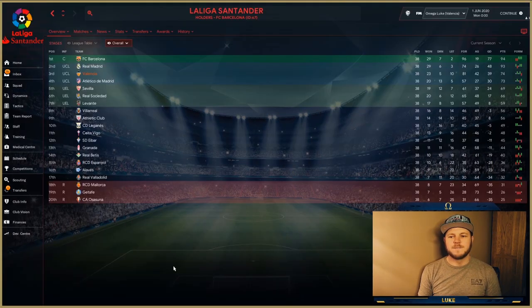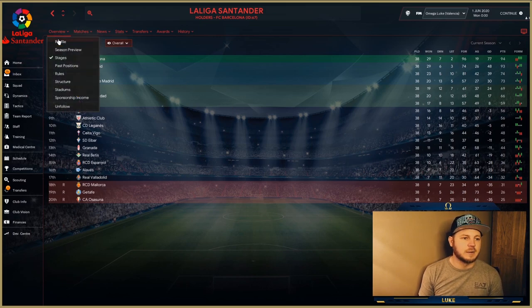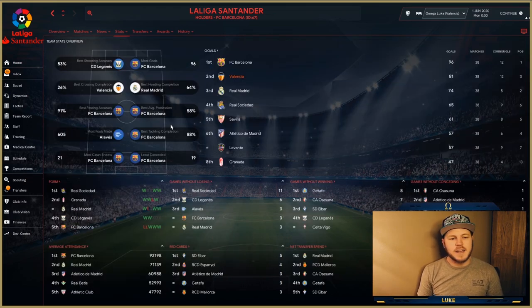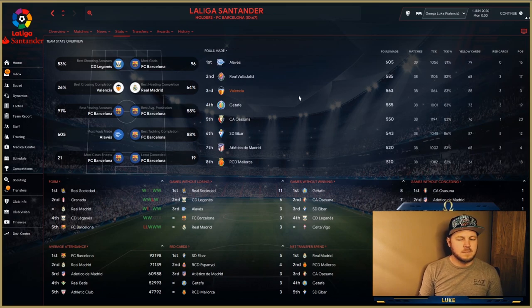Valencia had the best season of the three — they finished third in La Liga with 74 points, a point above Atlético Madrid, making them potentially the third-best team in Spain. Rodrigo scored 22 goals, becoming joint top scorer of the league. Florenzi had the second-highest average rating in the entire league, only behind Leo Messi — which I'd count as a win.